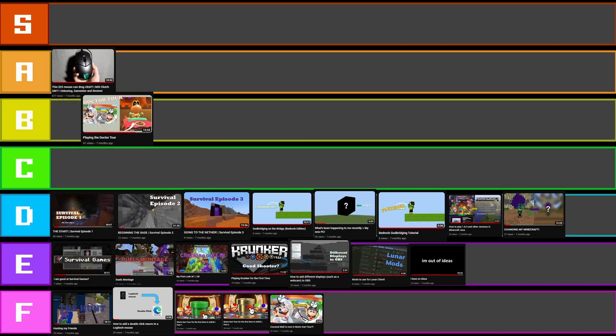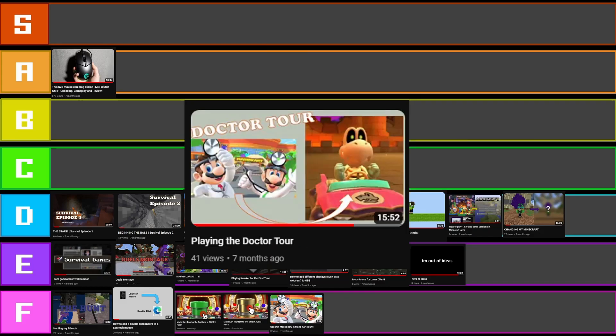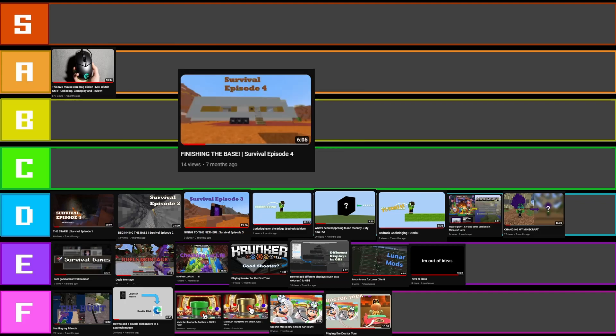My Doctor Tour thumbnail — E tier. I hate it. It's awful. It's just two screenshots with really poorly made elements. Look at it — it's terrible, absolutely terrible. Survival Episode 4 — it's an alright thumbnail. I do like the angle again, like the nether portals. I'm going to put it in the same tier — maybe C tier? But this text is quite bad, so let's put it in D tier.